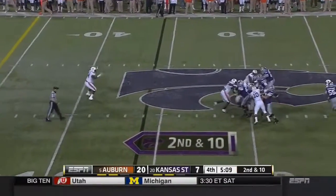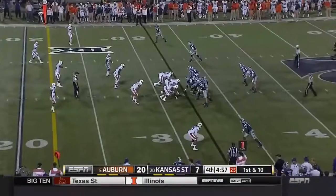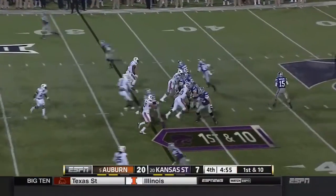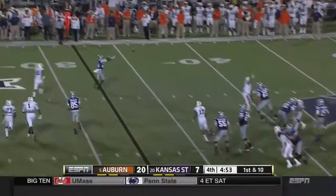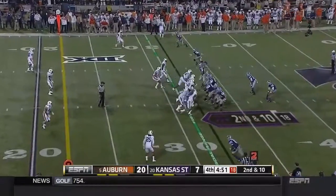Waters standing tall, delivering to Sexton to the 30 yard line. Waters passes too wide for Charles Jones — maybe a little bit more about Auburn's offense.